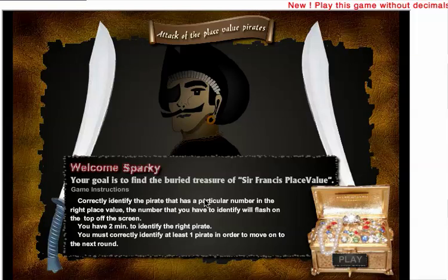Your goal is to find the buried treasure of Sir Francis Place Value. Correctly identify the pirate that has a particular number and the right place value. The number you have to identify will flash on the top of the screen. You have two minutes to identify the right pirate. Click play where this treasure is.